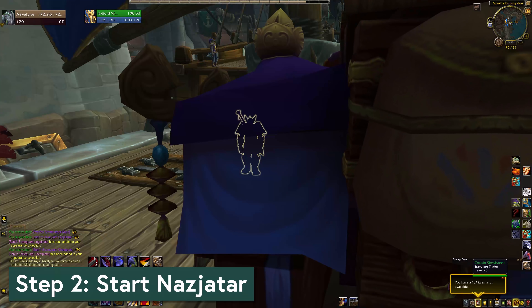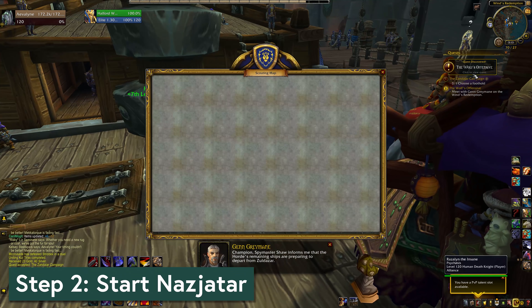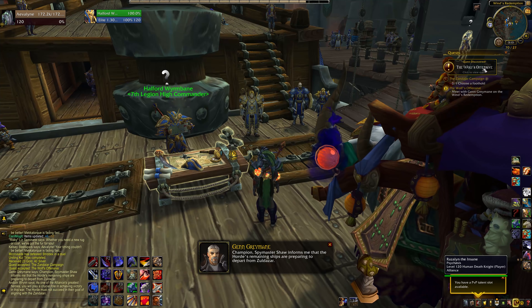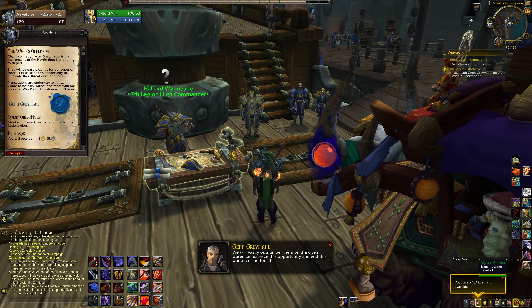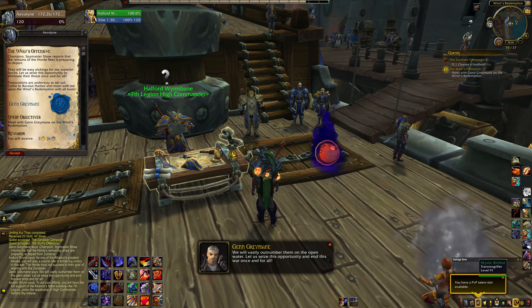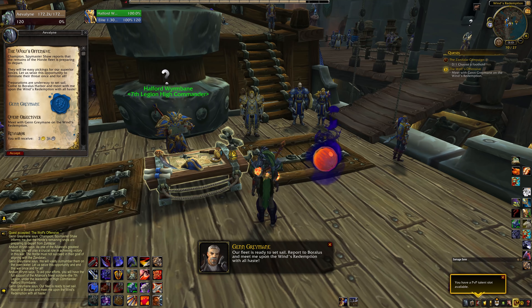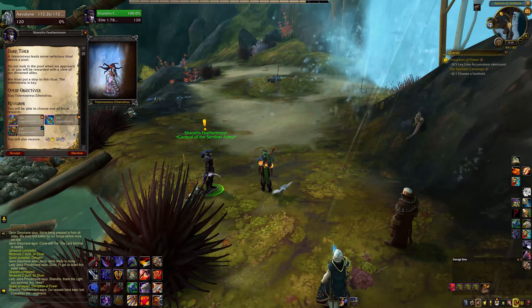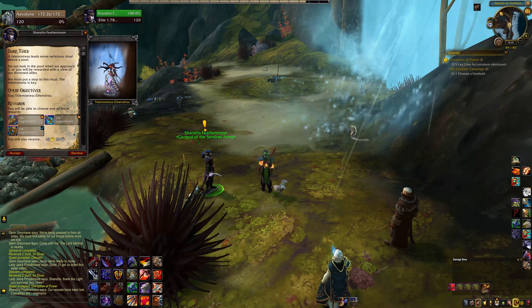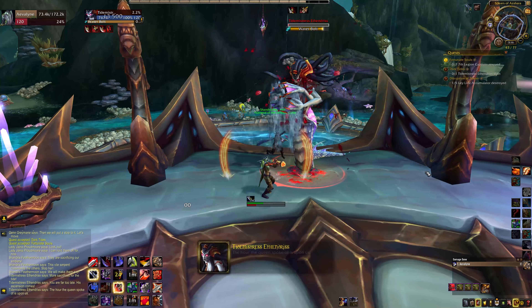Step two is to start the Nazjatar questline. You should automatically get the quest called the Wolf's Offensive for Alliance or the Warchief's Order for Horde after zoning into your BFA capital city. If the turn-in for that quest is missing, you may need to select an enemy foothold to pursue first — you shouldn't have to do the whole thing, just choosing one let me turn in my Wolf's Offensive quest. The first trio of quests includes Dark Tides, which gives you a 370 weapon after killing a quest boss. Do that one first and you've got yourself a starter weapon.